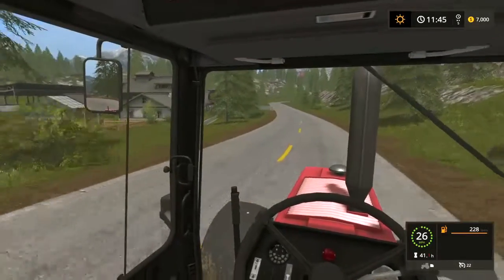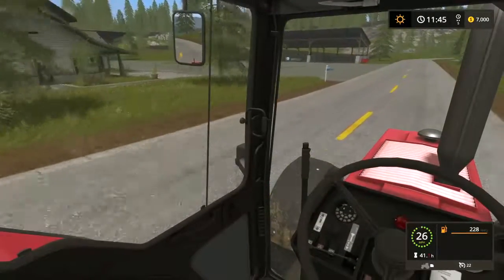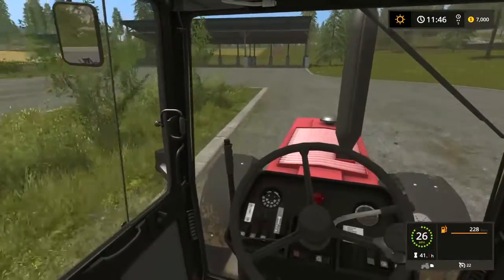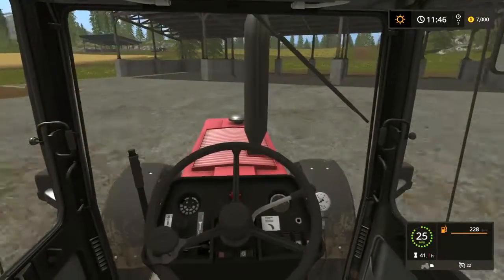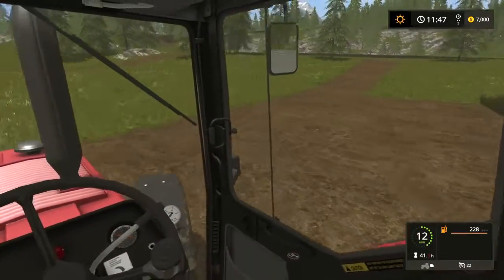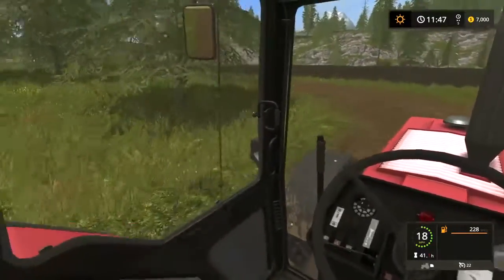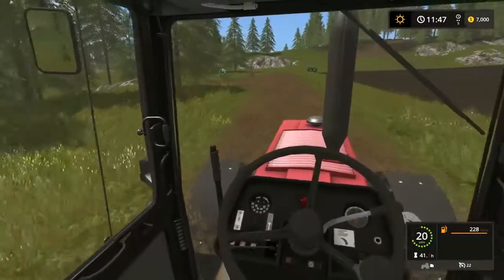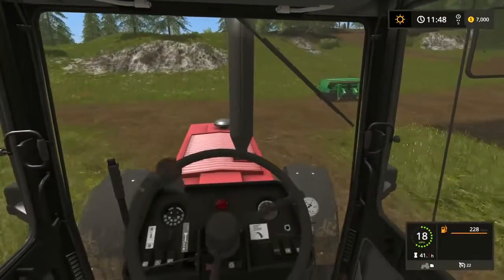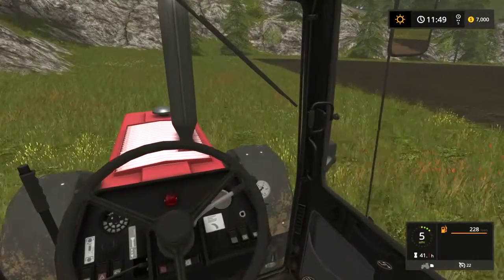Looking at fertilizing states: you can choose one or three. In FS15, we would pretty much cultivate, seed, and then immediately go do a fertilizing state. In FS17 we have the option to do one or three. One still acts the same — somewhere between harvest to harvest you do one fertilizing state and you receive a 30% yield bonus. Three times fertilizing basically means after harvest you fertilize, then cultivate and fertilize again, then seed and fertilize a third time.